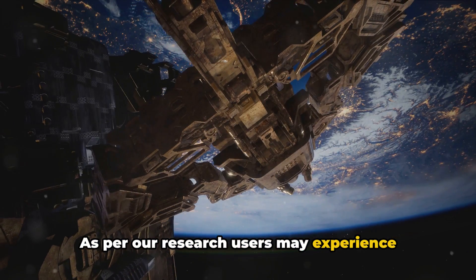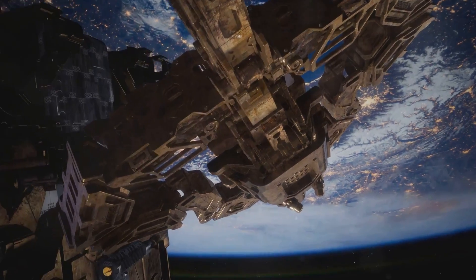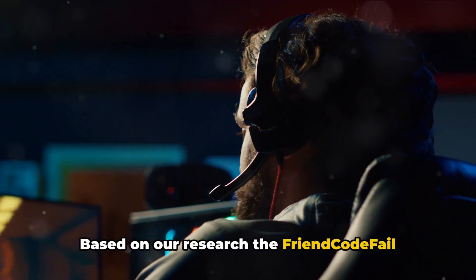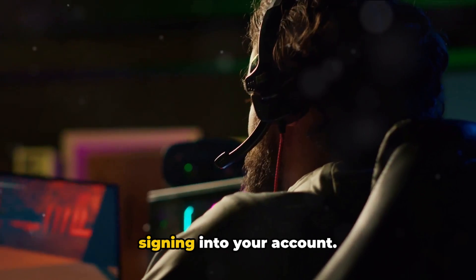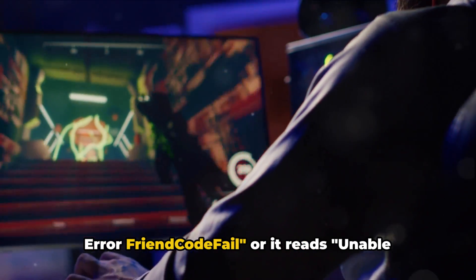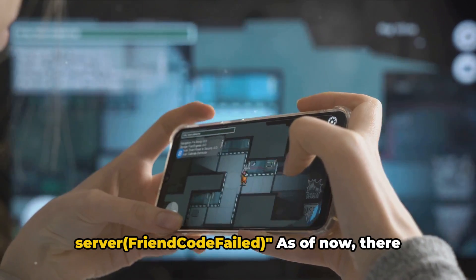As per our research, users may experience the error code friend code fail with Among Us while signing into their account. The friend code fail error may read one of these two messages: "Something went wrong with signing into your account. Please try again later, error friend code fail," or "Unable to connect to InnerSloth server, friend code failed."